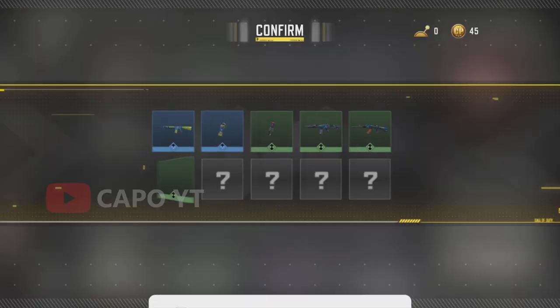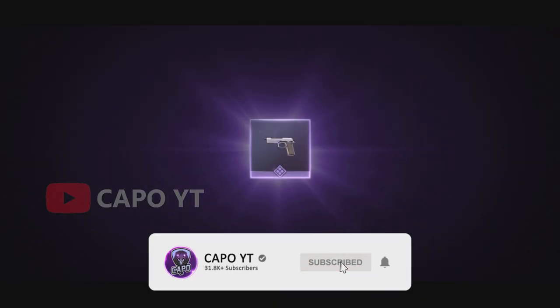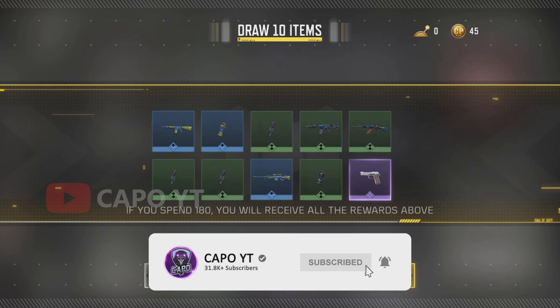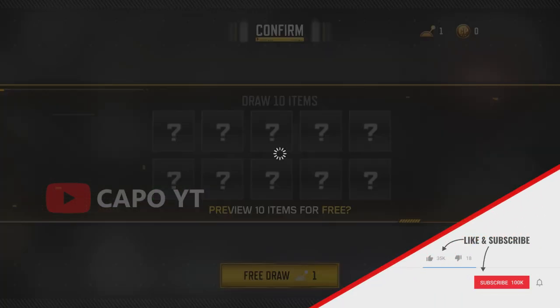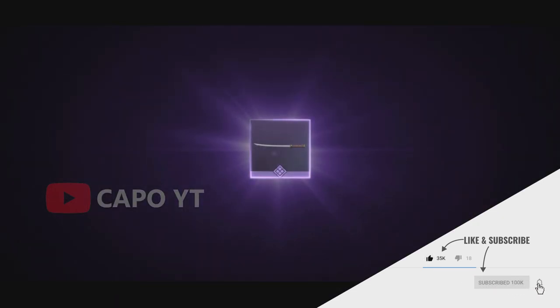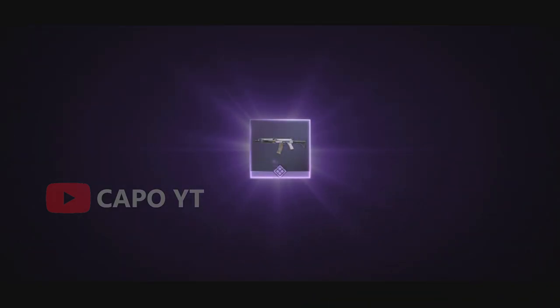For the first account we got the MW11 and the calling card for the epics, and again we got the MW11. It seems like the MW11 is so common. I want you guys to know that they don't really disclose the odds of the items in this lucky draw — they just say that the odds are different.